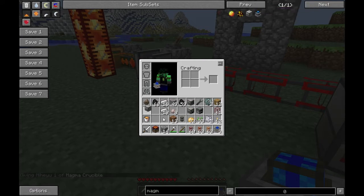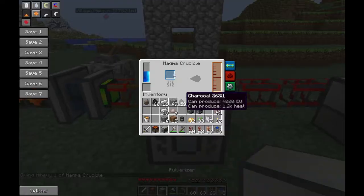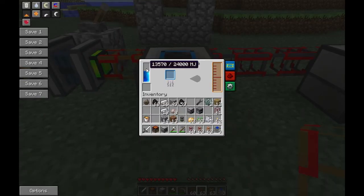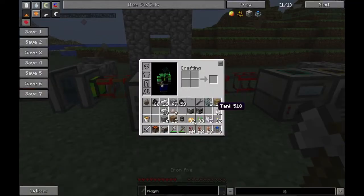Using the Magma Crucible - because it does require energy - what we do is we stick it on next to one of our machines. As you can tell, all the energy that was stored up has already half-filled this thing to the brim. So what we do is we're going to get out some of our waterproof pipes again.